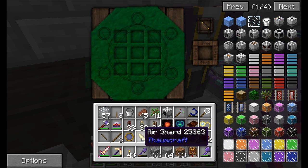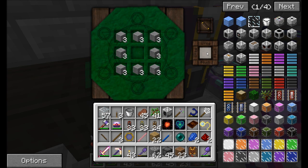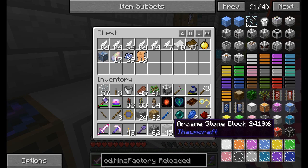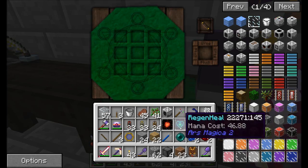I also want to get a bunch of these because they're always kind of useful to have. I'll store them in the chest around here somewhere. I need four of them because I want to make a transvector interface, so I want to make a bunch of the base components.